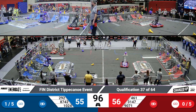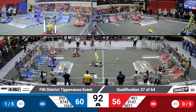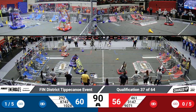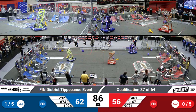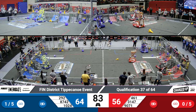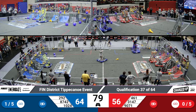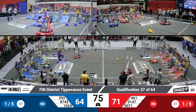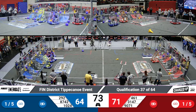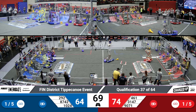Argyle Attack coming in with a cube for the Blue Alliance, letting their teammate Kilobytes through. Panther Tech tried to place a cone — unfortunately it fell off the top row, but it did land in the low row, still getting them two points. Argyle Attack successfully placed their cube, working on getting a link for the Blue Alliance. Kilobytes working on getting a cone, just trying to get the angle right. Panther Tech coming in with another cone for the Blue Alliance.